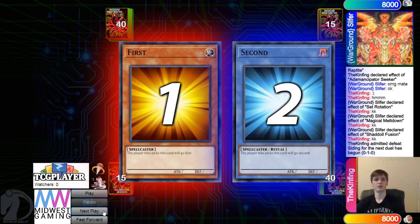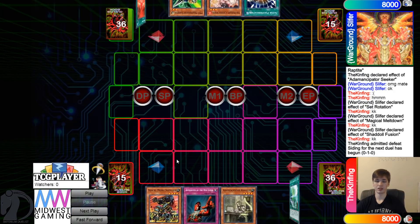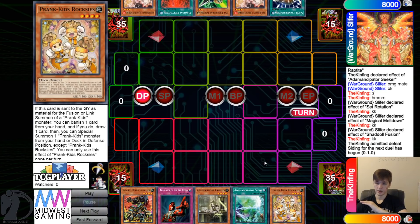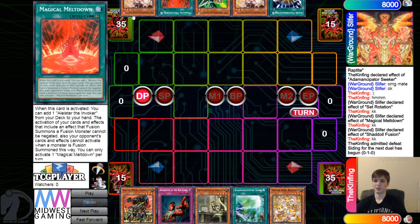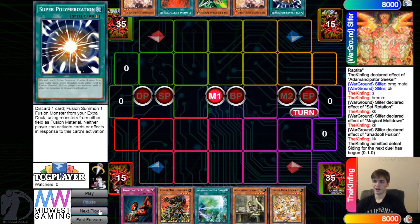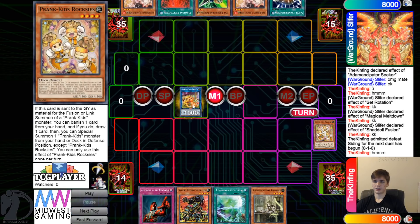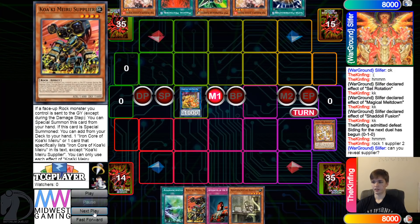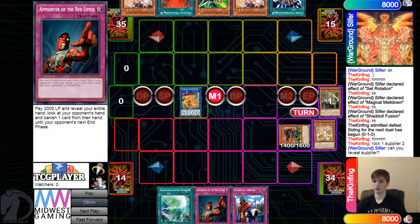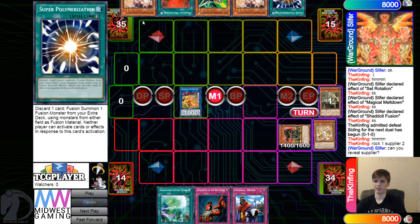Going on to the next game, we're going to see the Rock Print Kids deck decide to go first. Opening hand: Supplier, Appointer, Analyzer, Signs, and Roxy — this is not bad. Their opponent has Super Poly, Ash, Gamma, Meltdown, Ash — their hand also isn't bad. Super Poly's going to be weird against this deck; it really depends what they end on.